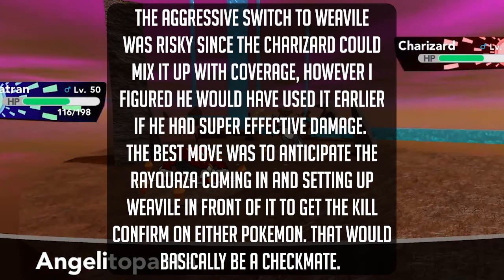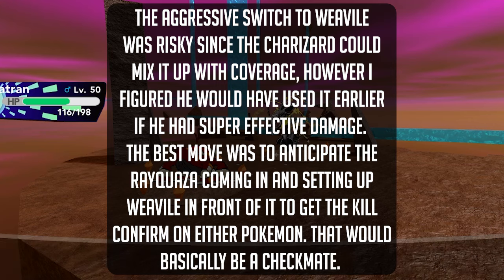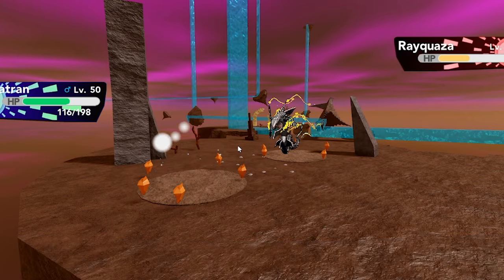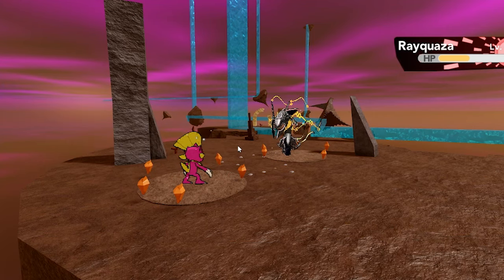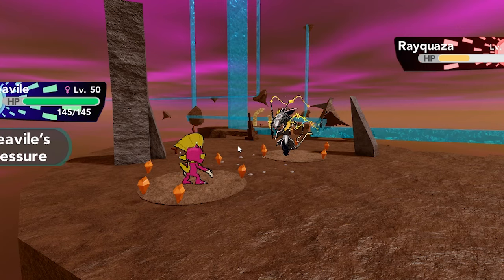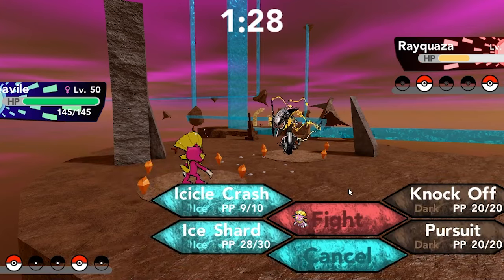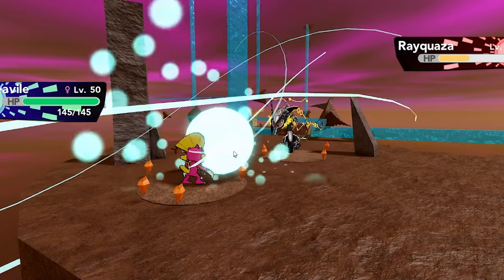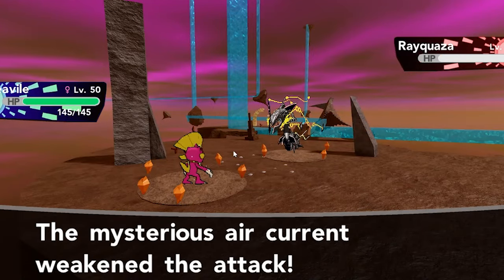Weavile comes out — okay good, we get the prediction correct! We should hopefully win this now. I made the right move anticipating that. It's so difficult because if we had gone for the Focus Blast mix-up that would definitely take out Weavile in one shot. Icicle Crash comes out now — please land. Okay good, that's it! I think we win this battle — Rayquaza has been finished off.